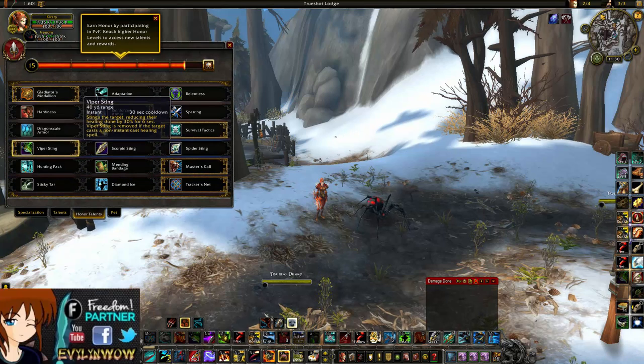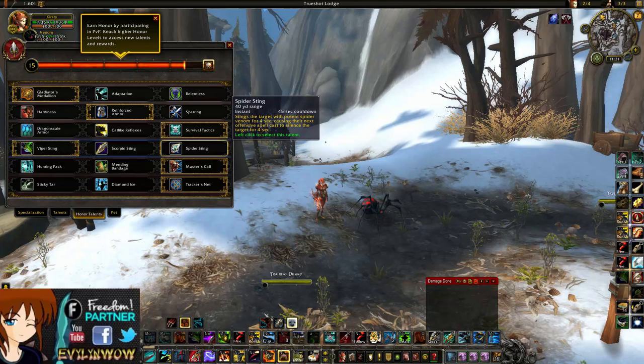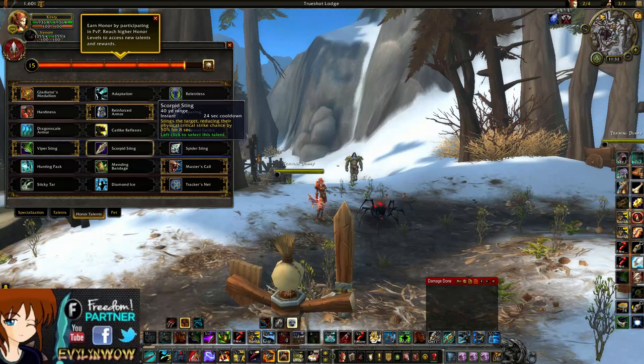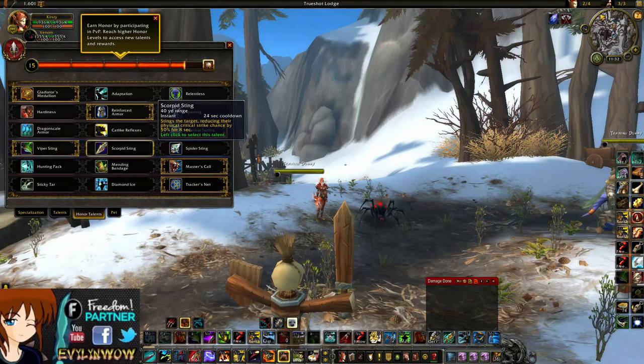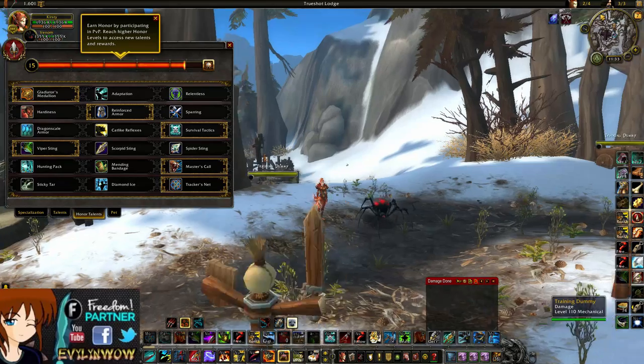They also changed several PvP talents. Viper Sting went from a 45-second cooldown down to 30 seconds. Scorpion Sting went from 30 seconds down to 24 seconds. Spider Sting went from a 1-minute cooldown down to 45 seconds. These are pretty good because it means you'll almost always have a sting available when a trap is up. Viper Sting works great as a healer comes out of CC, reducing healing done by 3% for six seconds. Scorpion Sting is good against melee cleaves, and Spider Sting lets us silence a target mid-cast, which is a great tool.